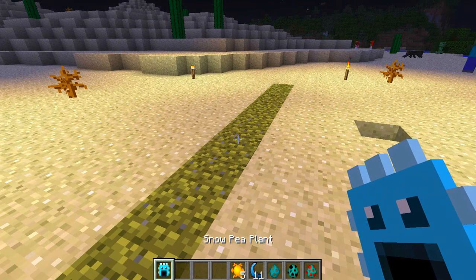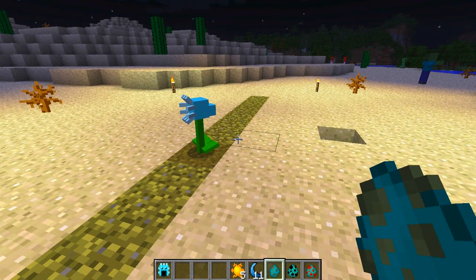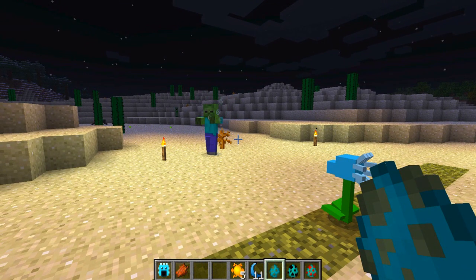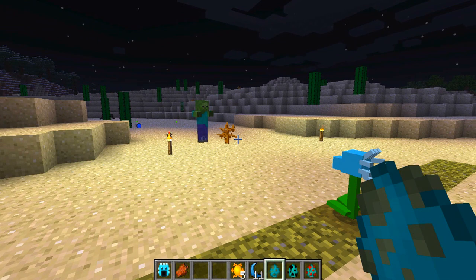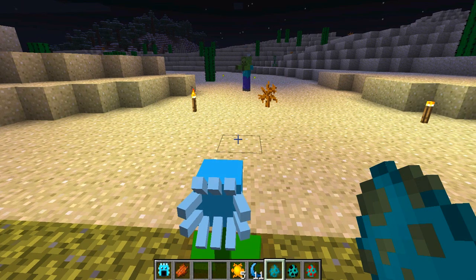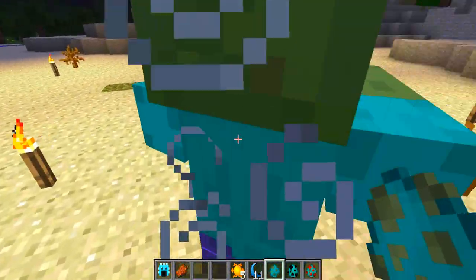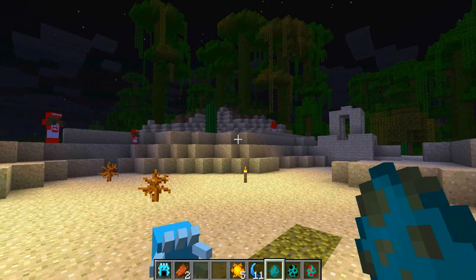The next one is the snow pea plant — this is a slight upgrade where the projectiles it fires will also slow down the zombie. As you can see the slowing effect is great for keeping them at bay. It's not as powerful as the other one but it does eventually kill the zombie. In the background we have a few of the new zombies spawning — the flag zombie and the football zombie, which are basically just souped-up variants.